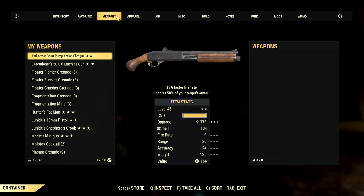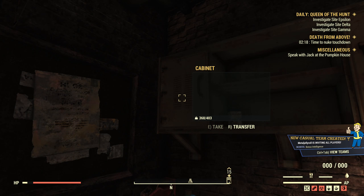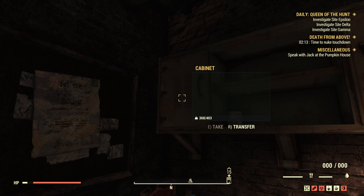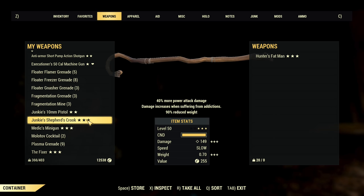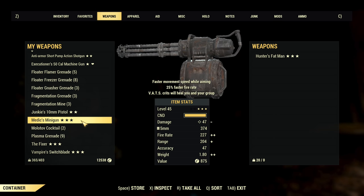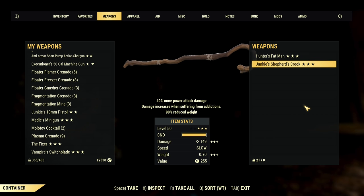Let me transfer some junk legendaries using this method and show you how it works. I'll use the cabinet at the Purveyor as it's a less busy place — hopefully no one will take it. For you I recommend finding a low-traffic spot on the map if you want to do this more safely. Let's toss in a Hunter's Fat Man and a Junkie's Shepherd's Crook. Two items — there's no limit of course, but if you have a lot of items, don't do it all at once.